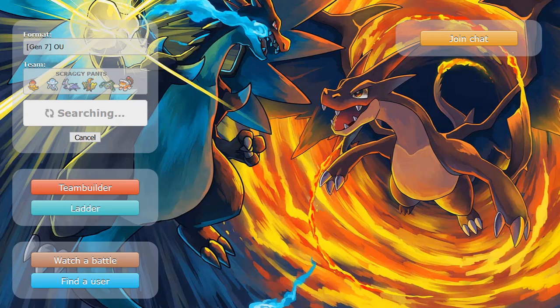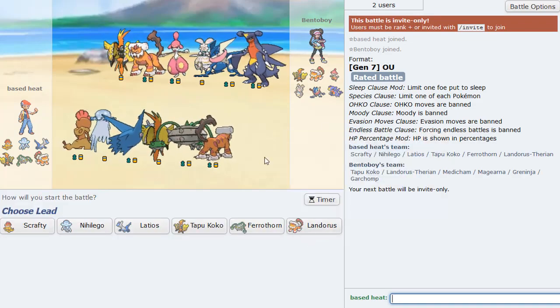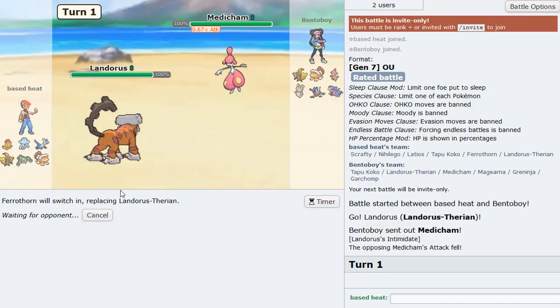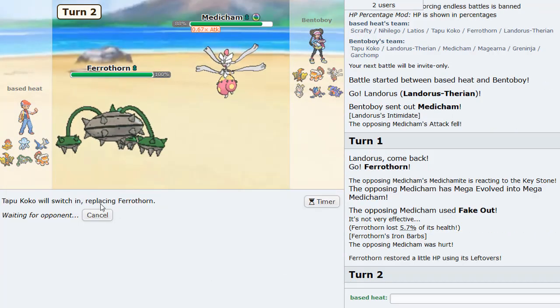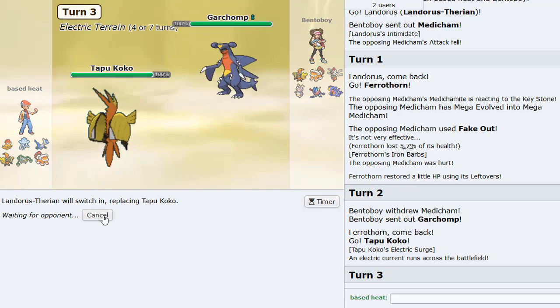This is going to be a fun one. Just the biggest threats there are. Ferrothorn switching in I think is the play. He went for the Fake Out. I go Tapu Koko now. Tapu Koko switching here. As he's probably going to go - okay, here goes Garchomp. That's fine. I go Landorus, I think. I'm pretty sure I go Landorus here. As he just gets up Rocks. HP Ice now.